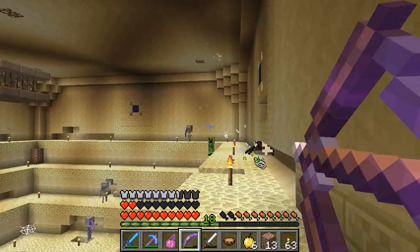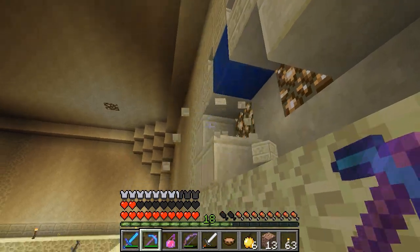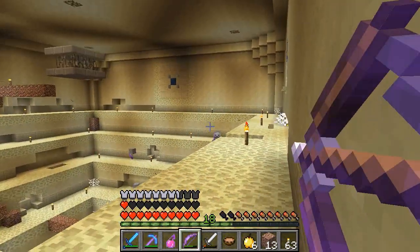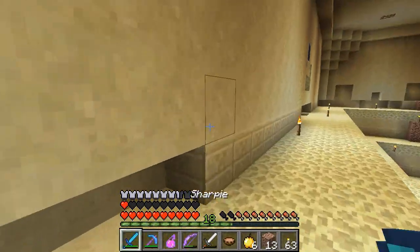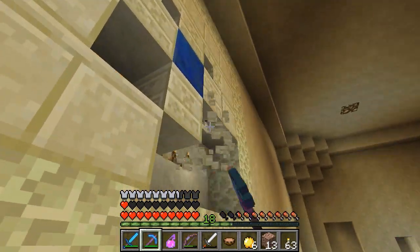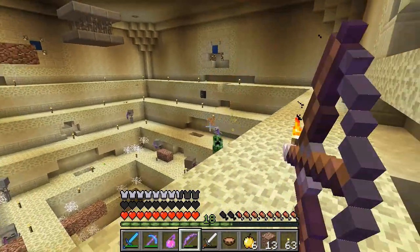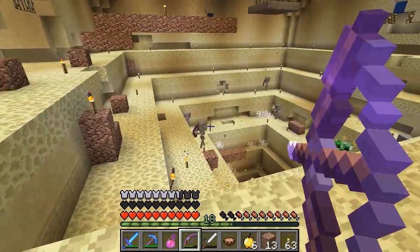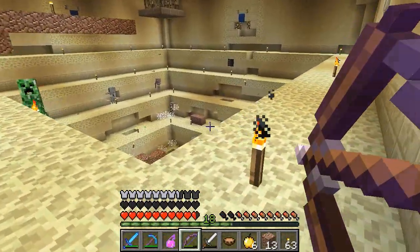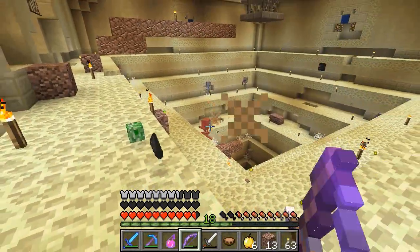There are creepers spawning out of the wall up here, so let's get some light out into that section. Let's do that on all the lapis sides — let's imagine that there might be spawners hidden behind these things. Doing that will open up the light so that we don't get the spawns anymore. These guys pathfind really well.